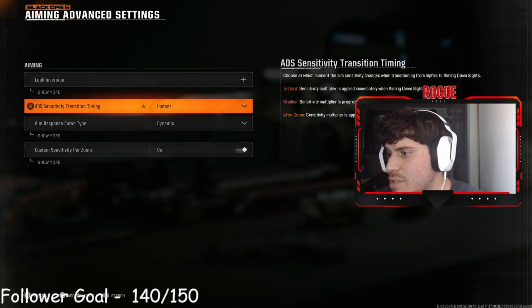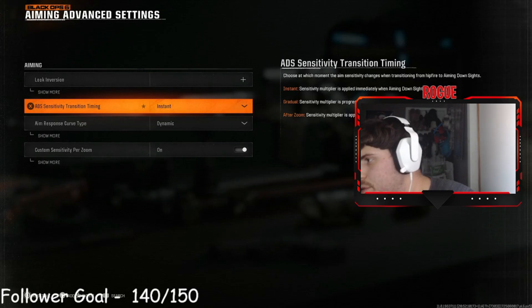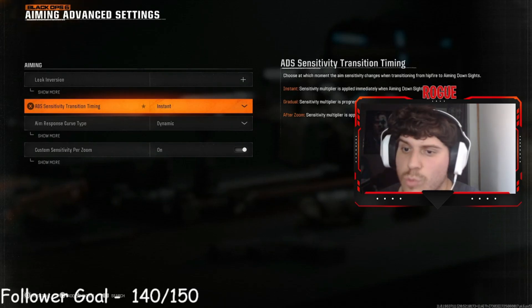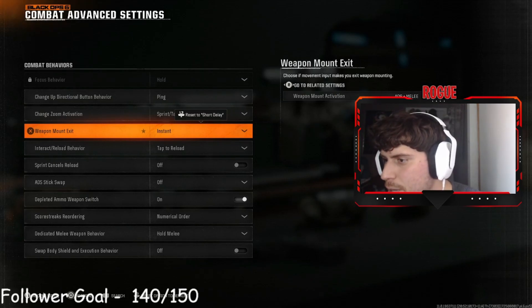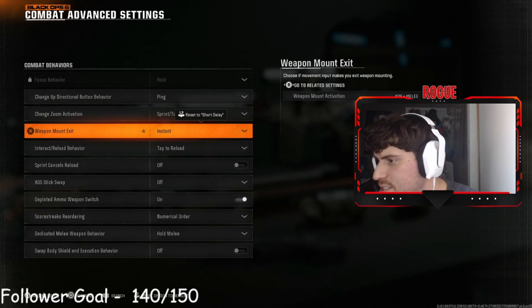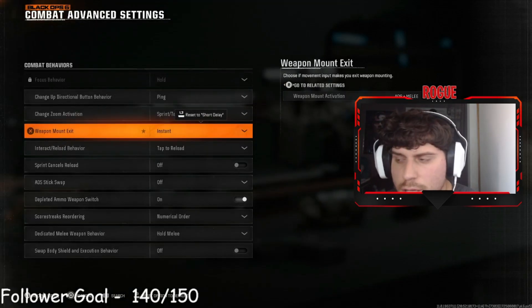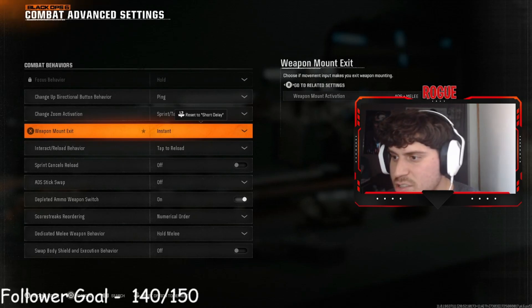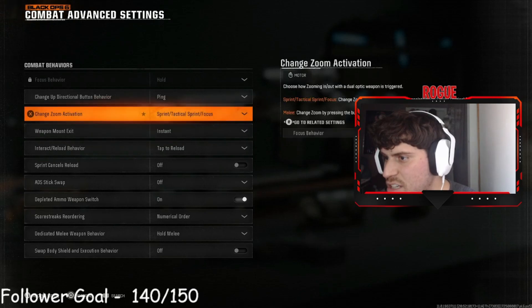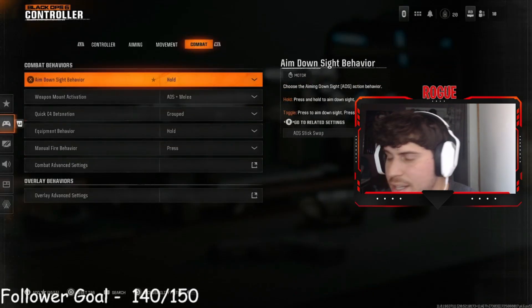For the transition timing, I have it on instant — it says the sensitivity multiplier is applied immediately when aiming down sights, which you definitely want. Another thing I recently found out is the weapon mount exit setting. Basically it controls how fast you get out of mounting, and with this setting you get out instantly with no delay. You can find it in combat advanced settings — definitely want to add that.